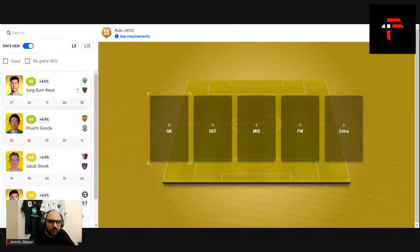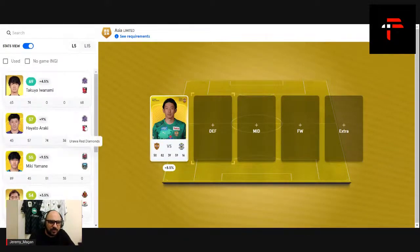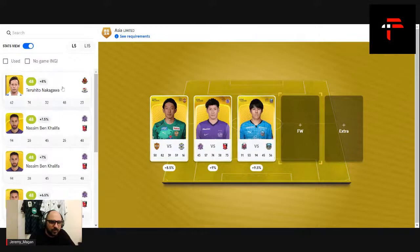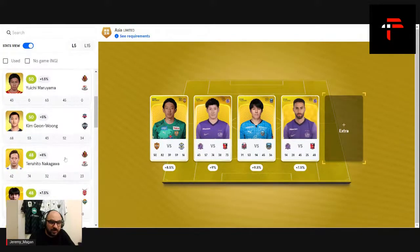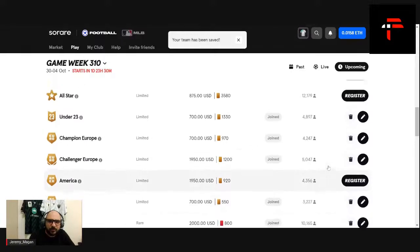For the Asia team, the goalkeeper will be Shouichi Gonda — Pohang is strong up front so Gonda is the better pick over Song Boomkone. In defense we'll put Araki. We'll put Wakizaka in midfield. Up front, Nakagawa because he's fast and technically at ease, and Ben Khalifa — hopefully he goes back to scoring goals and being a good forward, which he hasn't been recently. Wakizaka will get the armband. I'm not too chuffed about this team, but let's see how we go.